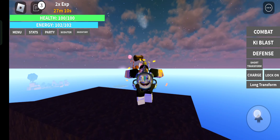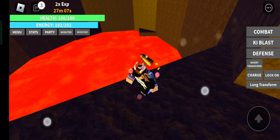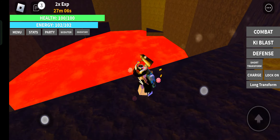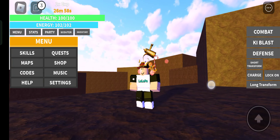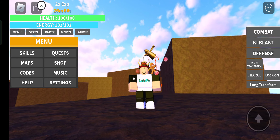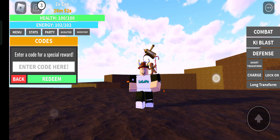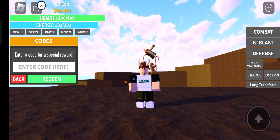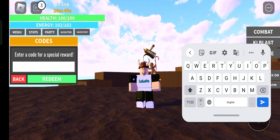It is so simple. Oh, I survived — I thought I would fall in lava! So how can you do that? You can click on Menu and here you can see Codes. This is how you can redeem a code in this game, and there is only one code that is working right now.